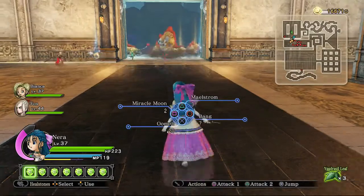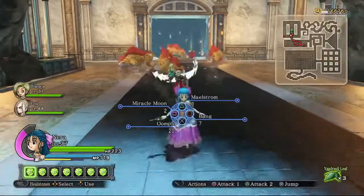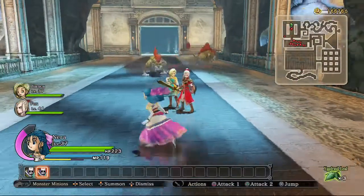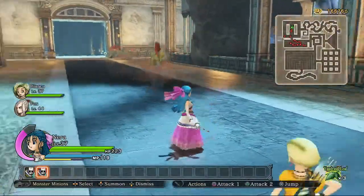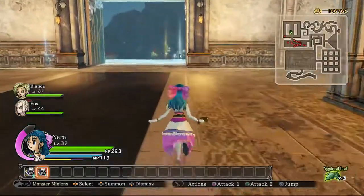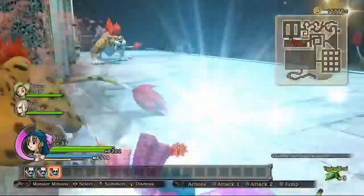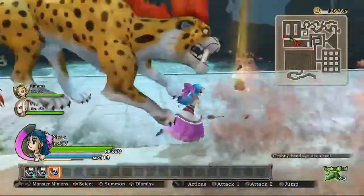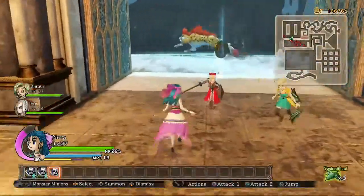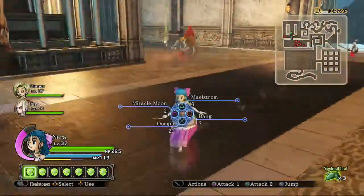Her spells — I'm not going to cast it because it costs a lot of MP, but her support spell is Oomph, which ups everyone's attack power. So if you're really needing a lot of stat boosts, you take Nira and Kirill together because Kirill will use Kabuff and she'll use Oomph and you'll get the attack and defense buff. On the other hand, you're kind of really taking away a lot of potential party attack power because on their own Nira and Kirill are not particularly powerhouse characters. Her other spells are Miracle Moon and Maelstrom and they kind of work together.